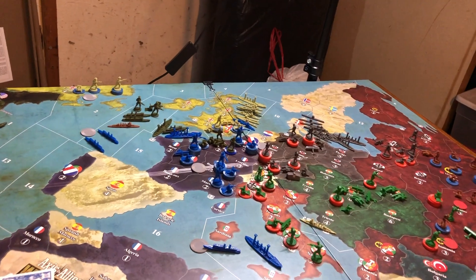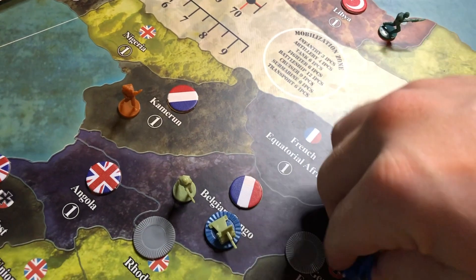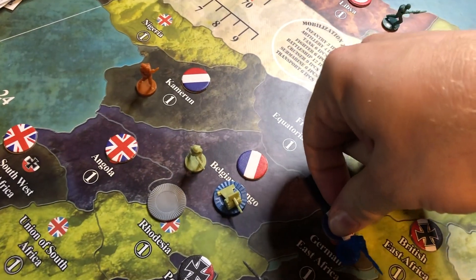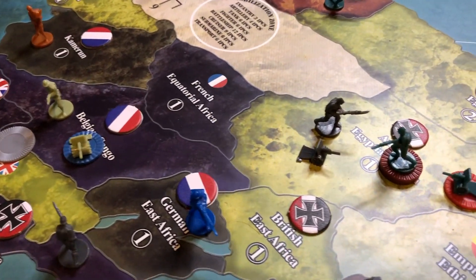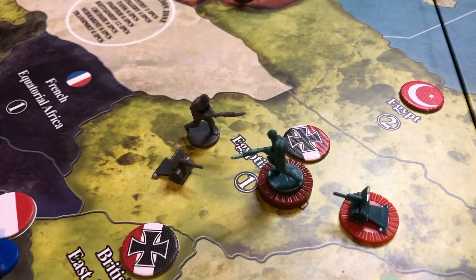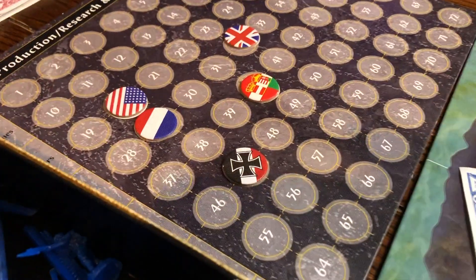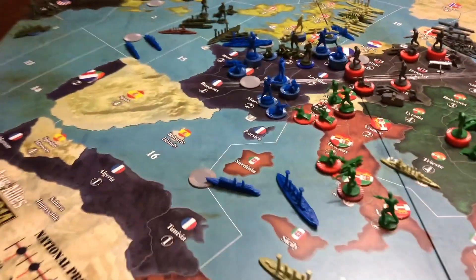My first move is to claim German East Africa for the French and place my roundel. We're playing a little dance here called 'stay away from the Ottomans' — that's really all this game is about right now. Germany was at 48 IPCs folks, 48, and now they're at 47.